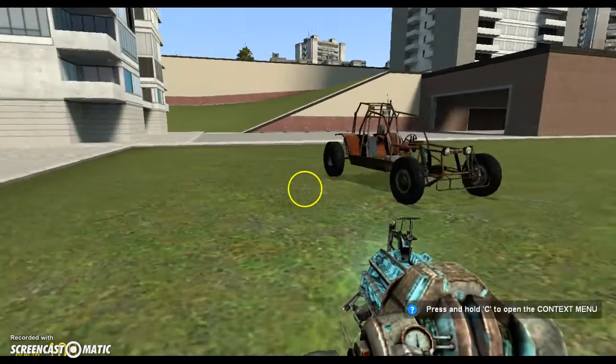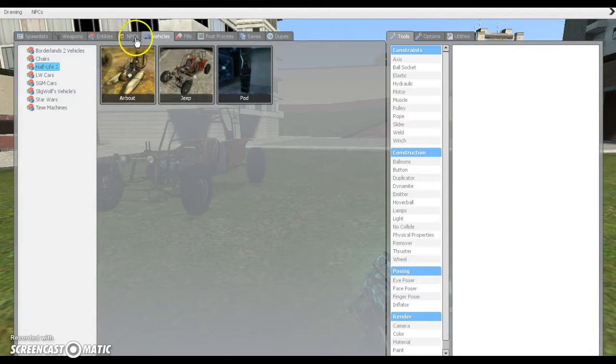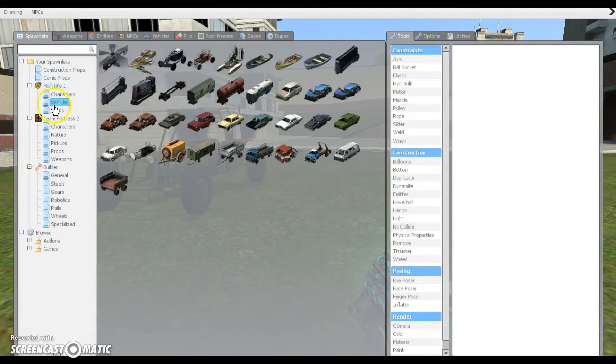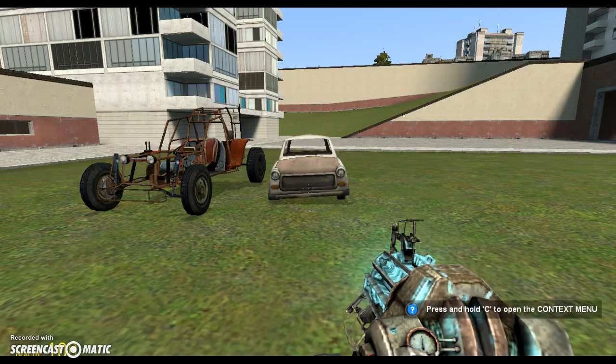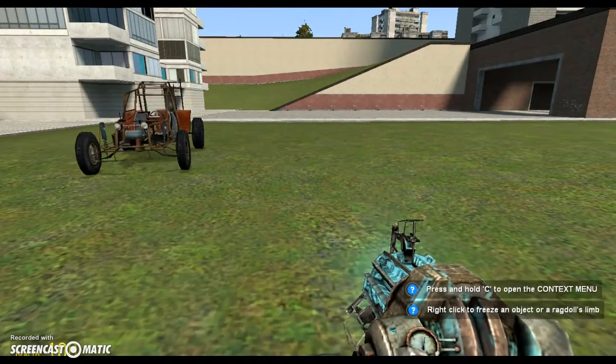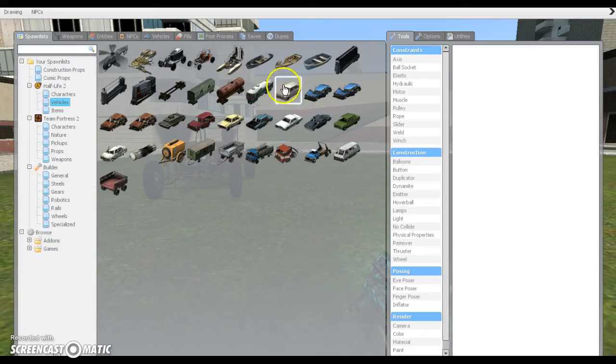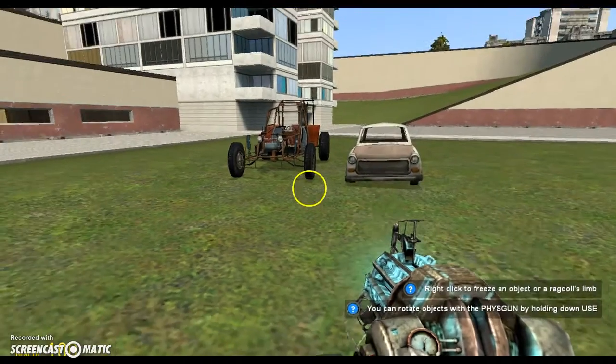And then next, right next to it, you're going to want to put down... Now, you're going to go to Spawnless, go to vehicles, and I really recommend this one. You can do really any of these, but I really recommend this one. And then pull out a car — like an unusable one.